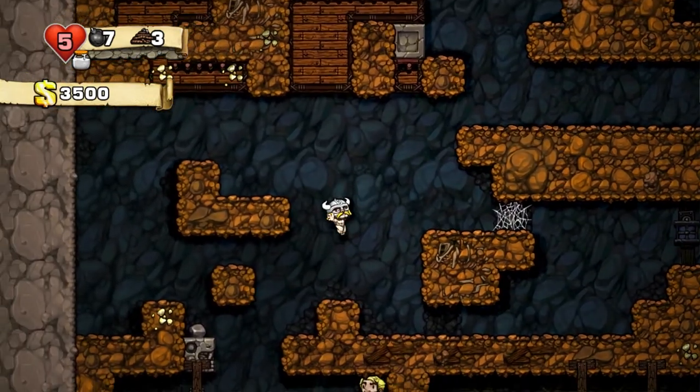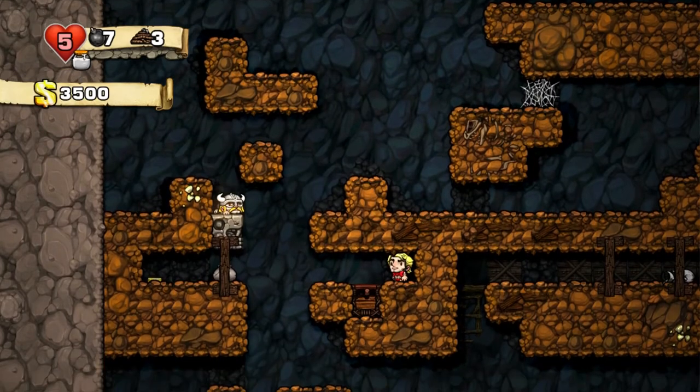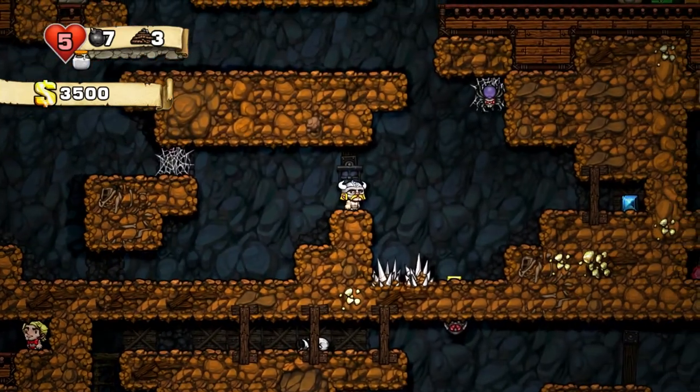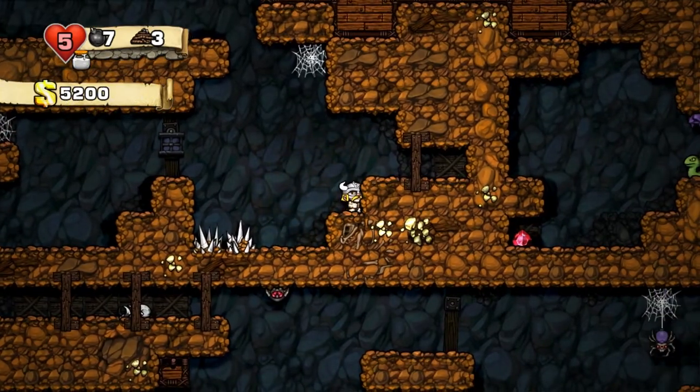Oh, there's our beefcake. I'll get a kiss from this gentleman here. Again, trigger our arrow trap because those things are dangerous — some spikes here, some spiders, all sorts of stuff. Everything out here is trying to kill you in the world of Spelunky.